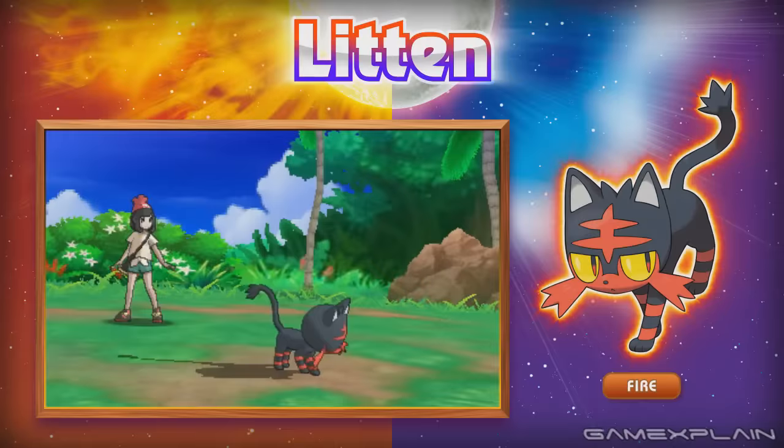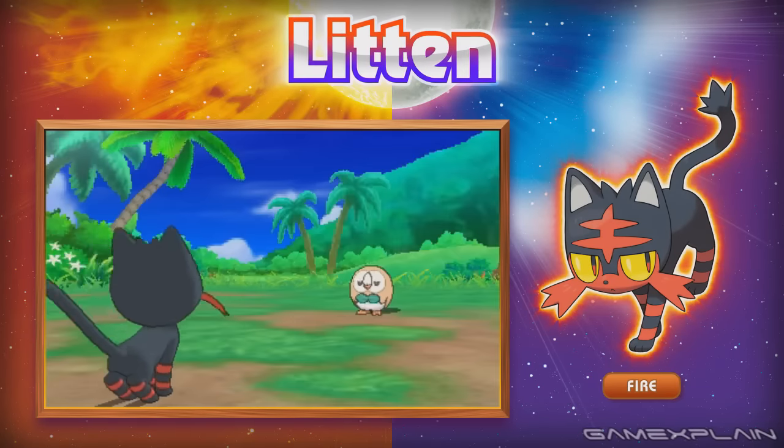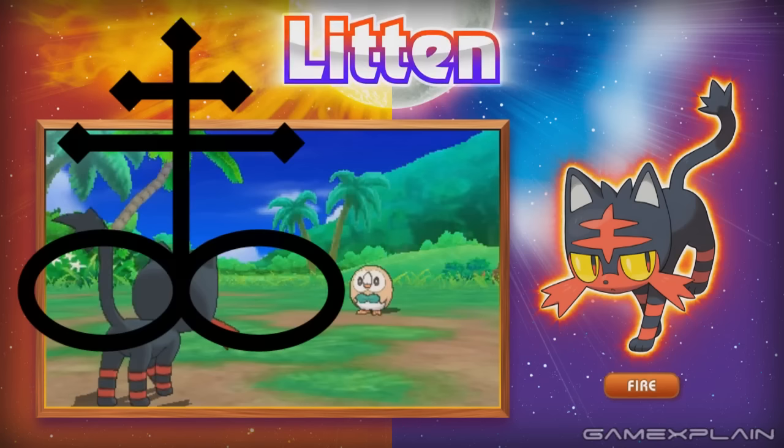We even see Litten licking its paws during its idle animation before using Ember, and during its attack we can see the hair on Litten's back stand on end. But the coolest detail about Litten are the markings on its fur which, when combined with its eyes, resembles the alchemic symbol for Sulfur.